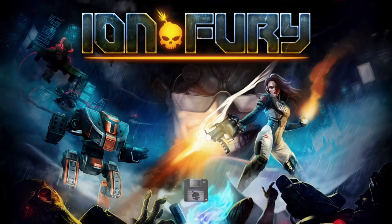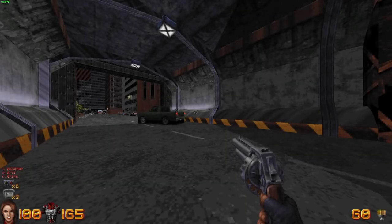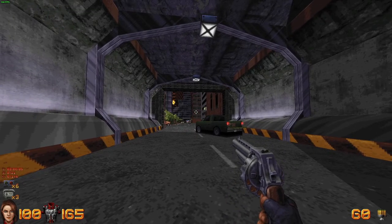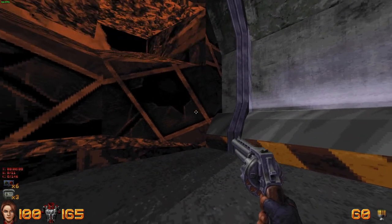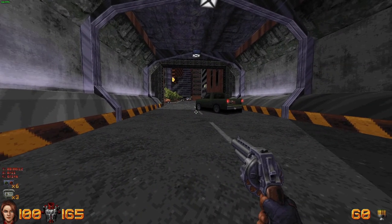Hello there, and welcome to my 100% playthrough of Ion Fury on Ultra Viscera difficulty. This is Zone 3, Area 1, the Washington Institute. Now, where's the party? Did someone say party? I like parties. And seeing as how we have 11 secrets to find and 146 enemies to kill, I'd say we're about to have a pretty bangin' party indeed.